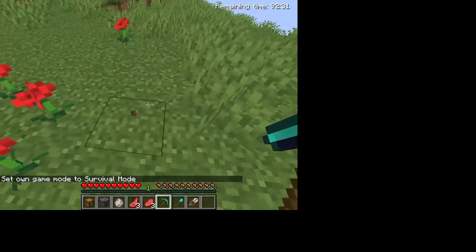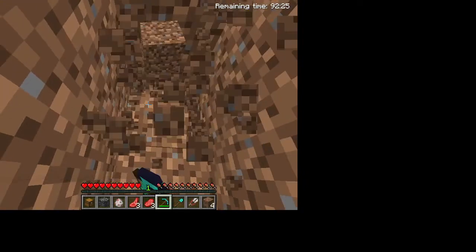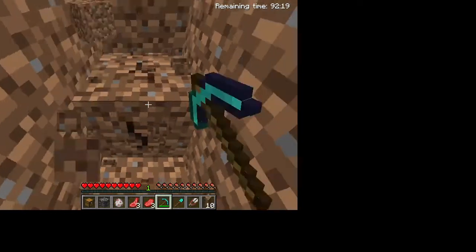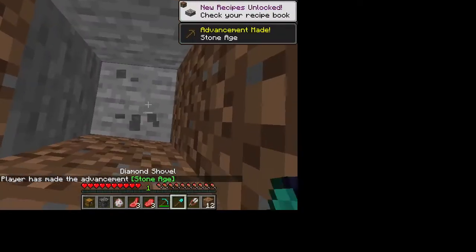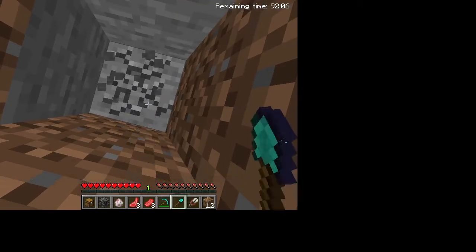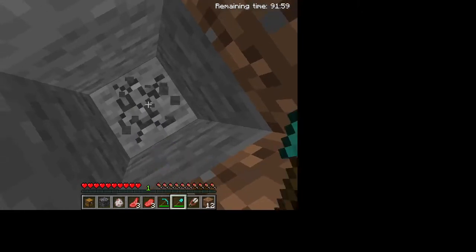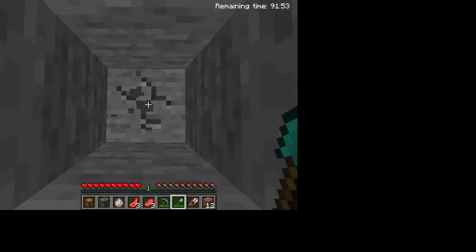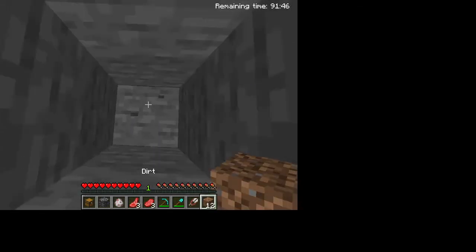I just set my own game mode to survival. Let's start mining down. We got ourselves a fair share of tools — a pickaxe and a shovel. We need to get ourselves some cobblestone. I was just gonna mine straight down, but we can make ourselves some cobblestone now. Let's mine down to get some cobblestone real quick. I have to go to a good level to find diamonds. And I got a lot of cobblestone.